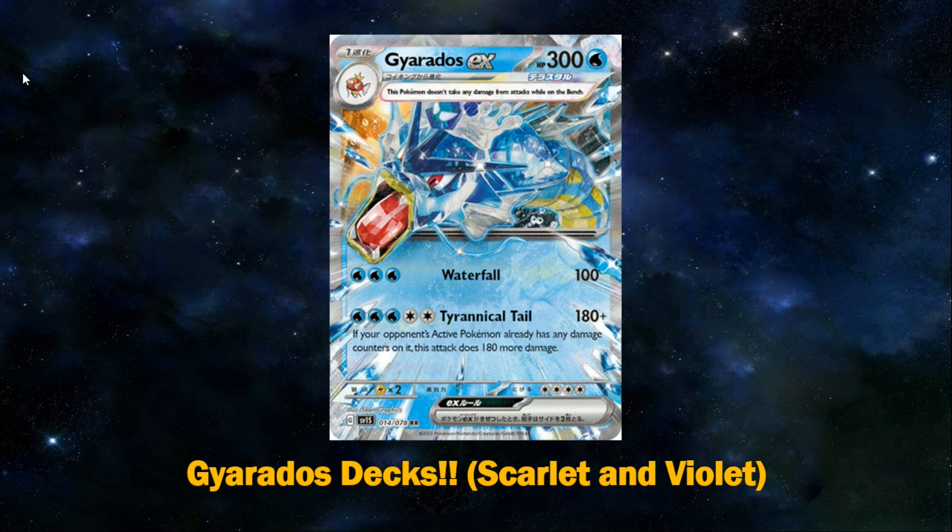Think of a Duraludon VMAX, which has 330 HP — if you give it a Big Charm, it's going to be really bulky, and then you just sprinkle 10 damage on it using something else, and then Tyrannical Tail can just take a free knockout. The problem is you do need 5 Energy, which is probably the worst aspect of this card overall. I like the 300 HP, I like the fact that it's a 2-prize Stage 1 Pokemon, but the 5 Energy for Tyrannical Tail is a pretty big deal.